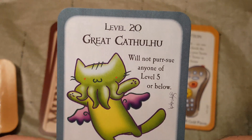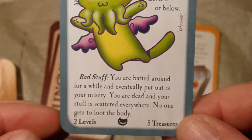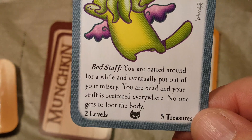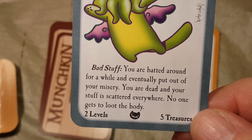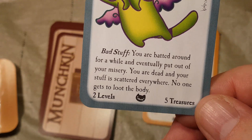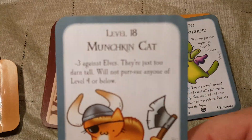Level 20: Great Cat Thulu. Will not pursue anyone of level 5 or below. Bad stuff: you are batted around for a while and eventually put out of your misery — you are dead and your stuff is scattered everywhere. No one gets to loot the body. Two levels, five treasures if you defeat Cat Thulu. I love Cat Thulu.